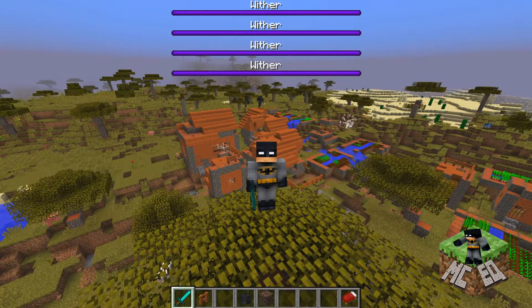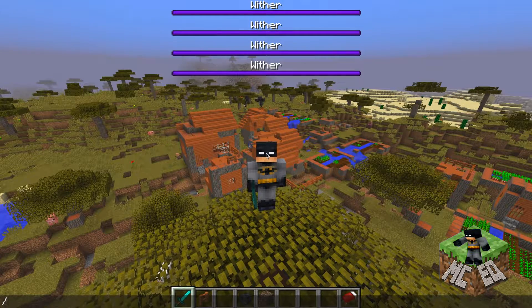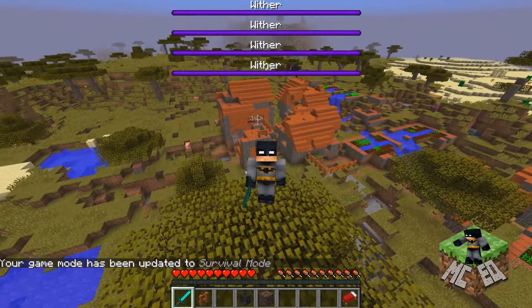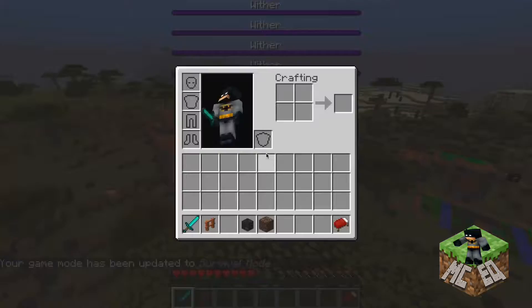First of all, you push the slash mark on your keyboard. Push slash and it comes up. Now you type the word gamemode — make sure it's one word, no space in between. And then put survival, just S. Gamemode space S. Enter. Now you can see all the little hearts and food. You also see I do not have a lot of items.